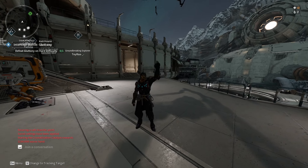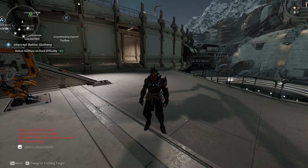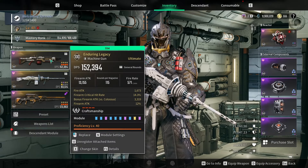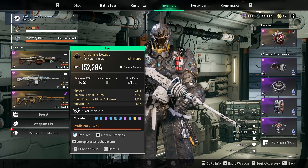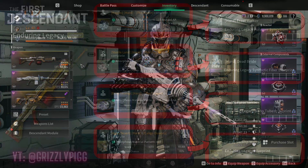Hello everybody, Grizzly Pig here. Welcome to today's episode. We are in The First Descendant and today I am going to show you my Enduring Legacy build. This is one of my favorite weapons in the game currently and it's crazy damage if you build it right. I'm going to show you how I build mine — let me know what you think about this in the comments.